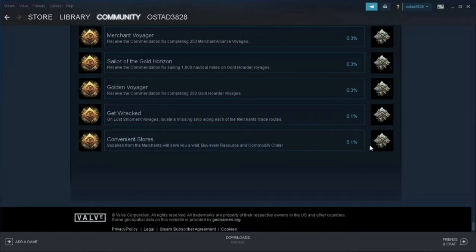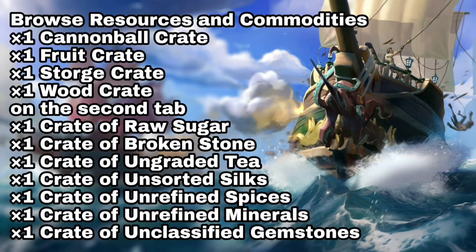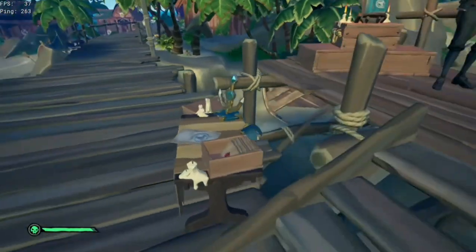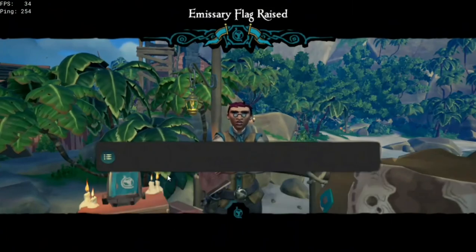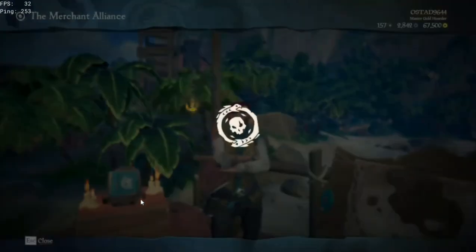If you see the icon here, I don't even have it yet. We're going to get it together today. I'm going to put a picture on screen that will show you all the things you need to buy to get this achievement. After you buy everything, you're going to get it. Pause the video now and take a screenshot so you have it.